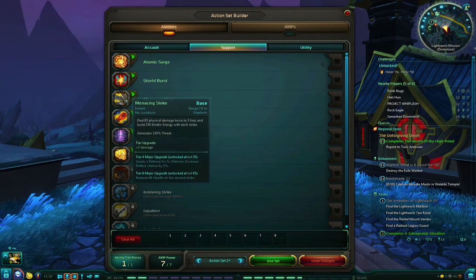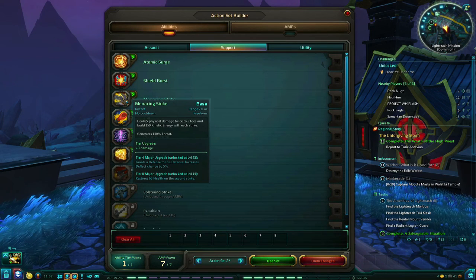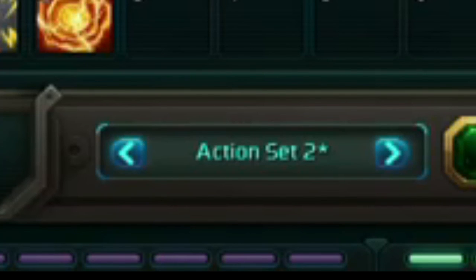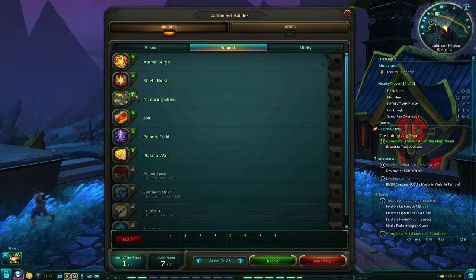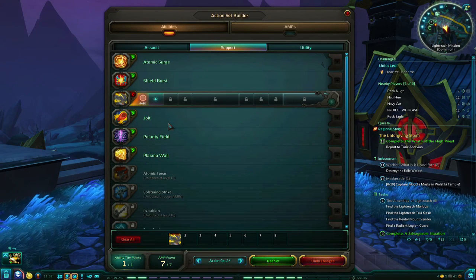Also, notice at the bottom of your screen there is a toggle to switch between action sets 1 and 2, so you can either experiment with multiple builds or easily switch between an Assault or a Support role.